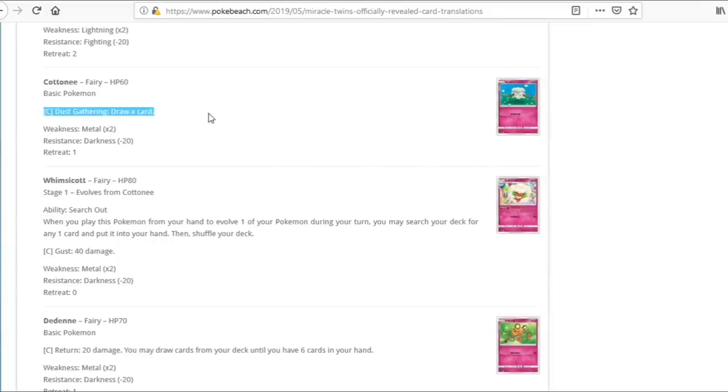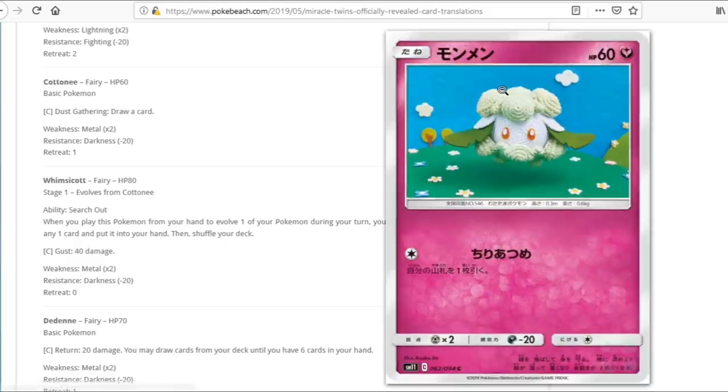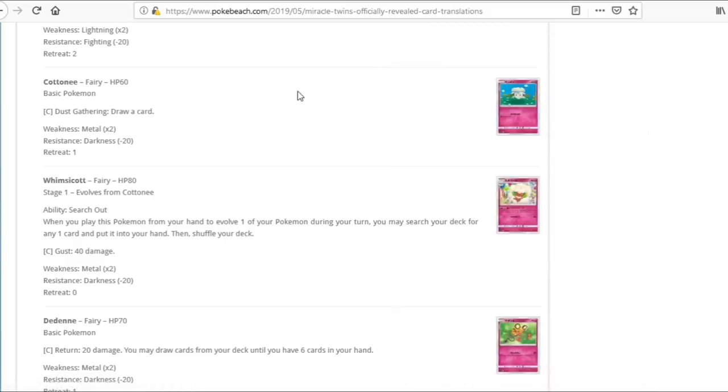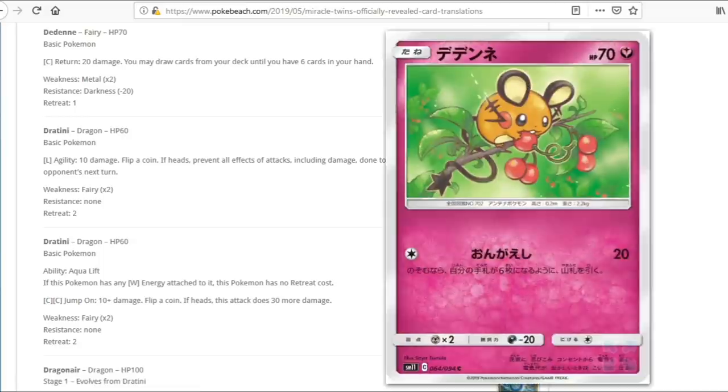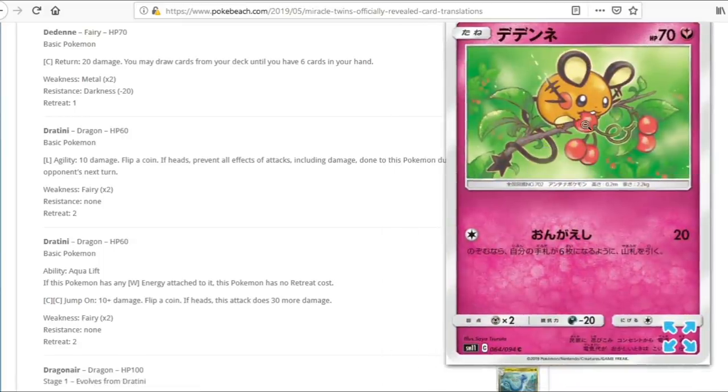The Cottonee does have an attack to draw cards, which is pretty cool — this might be the Cottonee of choice going forward. We also have Dedenne — for 20 damage, you may draw until you have six cards in hand. This could theoretically be a starter Pokemon if we see the return of starter Pokemon, but outside of that, probably pretty bad.